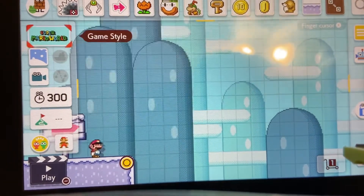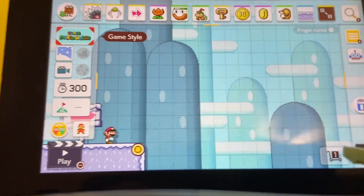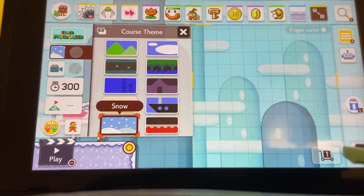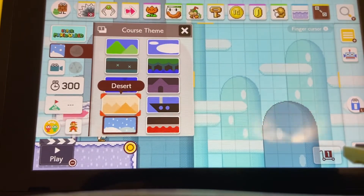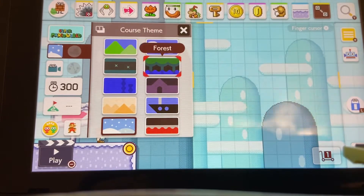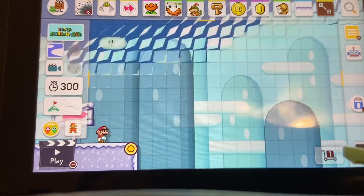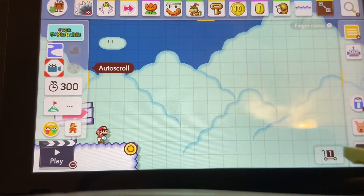I'm going to go with this one because it's cute, I like the style. The next thing you want to do is pick your theme — do you want ground, underground, water, desert, snow, castle, airship, ghost house, forest, or sky? I'm going to go with sky, and it'll change your theme.